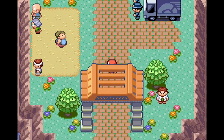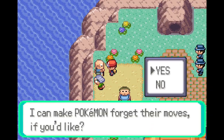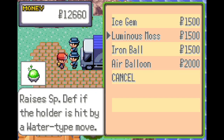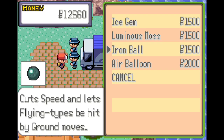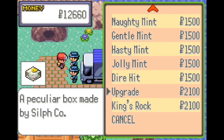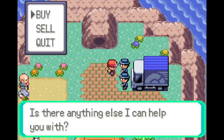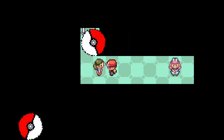Battle Prep. Move Tutor — no thanks. Move Deleter. Ice Gem — no thanks. Raises Special Defense. Iron Ball — cuts speed and lets Flying types be hit by Ground moves — no thanks, that's not really that good. PP Max — what is this? No thanks. Upgrade. Jolly Mint. King's Rock — those are good items, but none of that really helped me too much. Do I really need to heal? Nah, I don't think so.